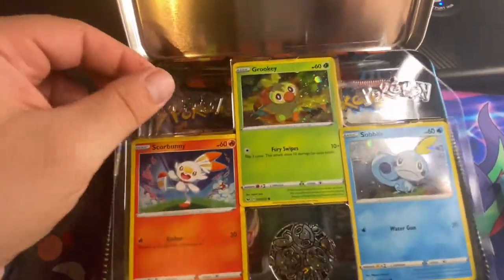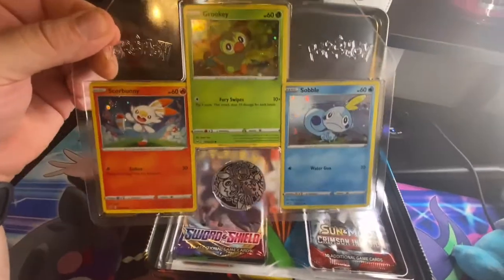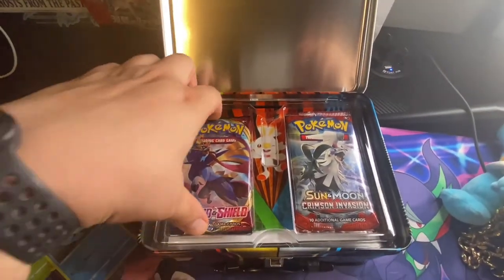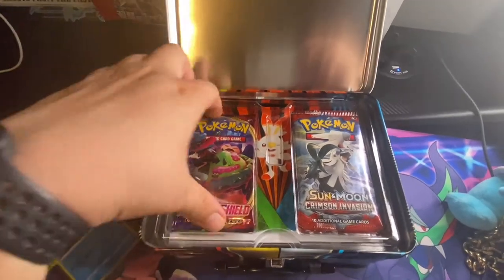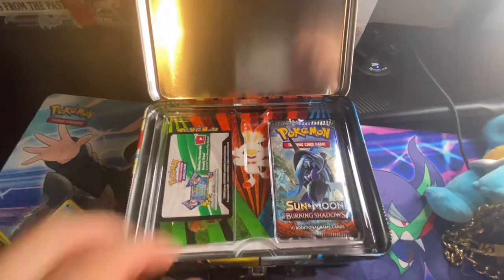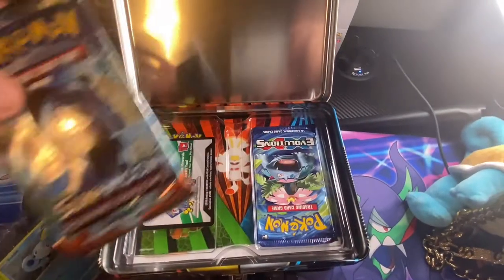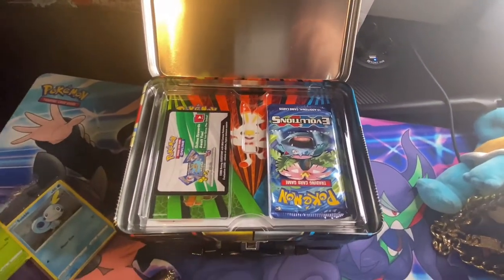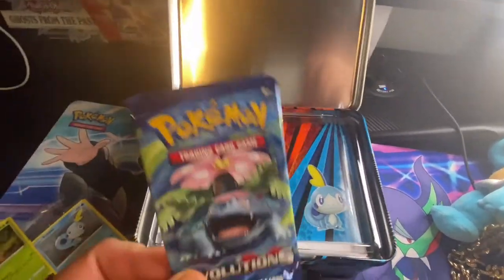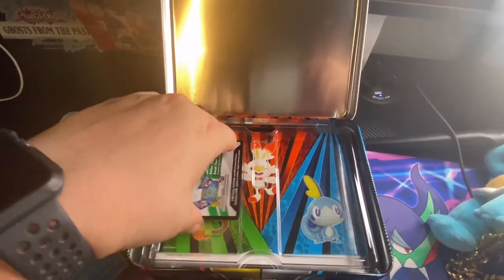So we got these right here - your little promo cards: Sobble, Grookey, and Scorbunny. Got your packs: Sword and Shield, Crimson Invasion - not looking good. Oh, we got Burning Shadows and an Evolutions - there we go, not bad. So Cosmic Eclipse was not in there, kind of sucks, but it is what it is.